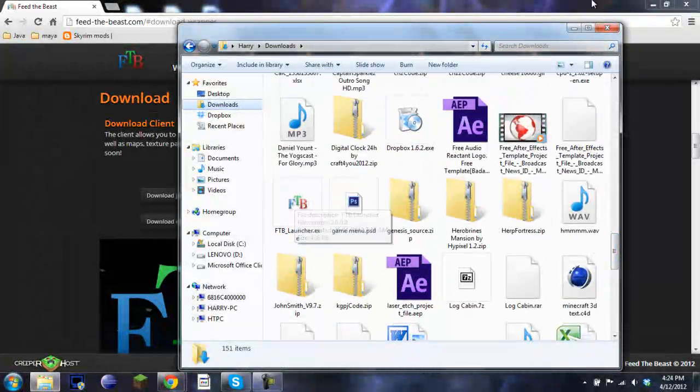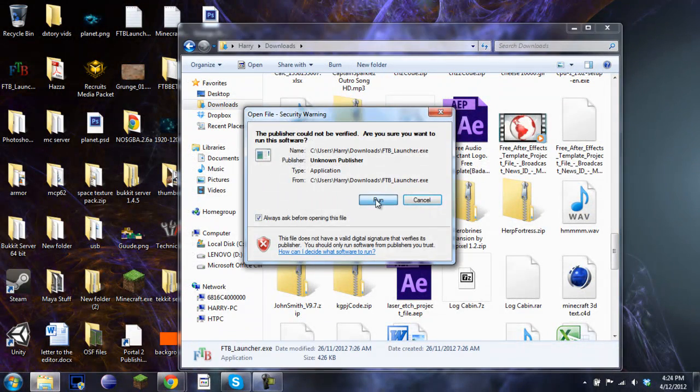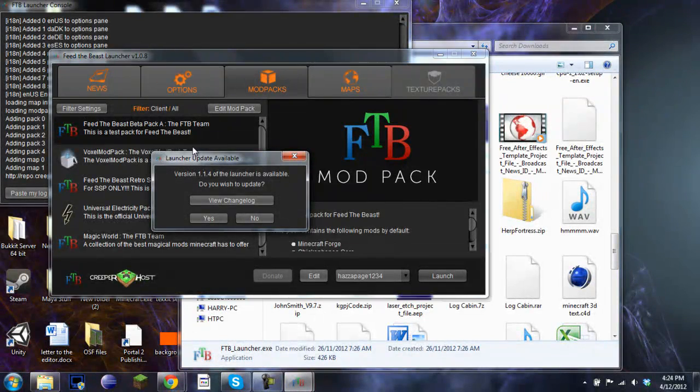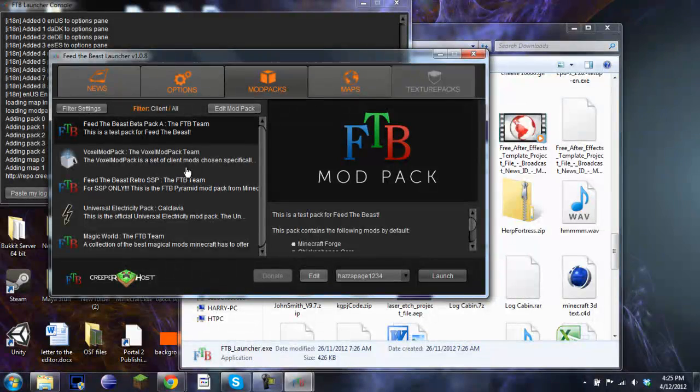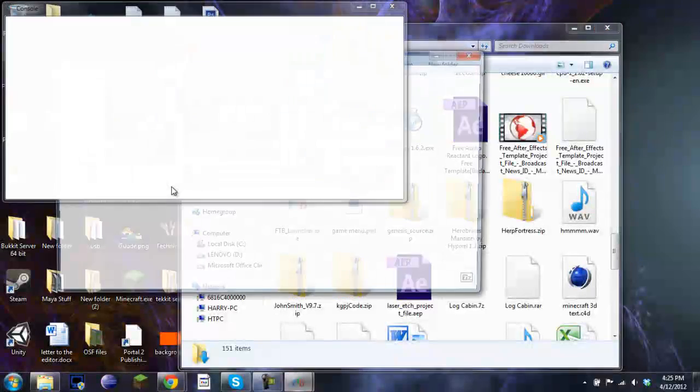So you've got feedthebeastlauncher.exe. You're going to want to run that and it will open. It'll most likely ask you to update the launcher — you can click yes. And it will just update your launcher to the latest version.